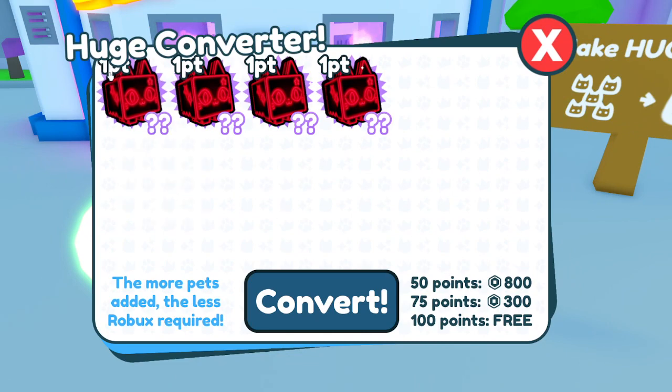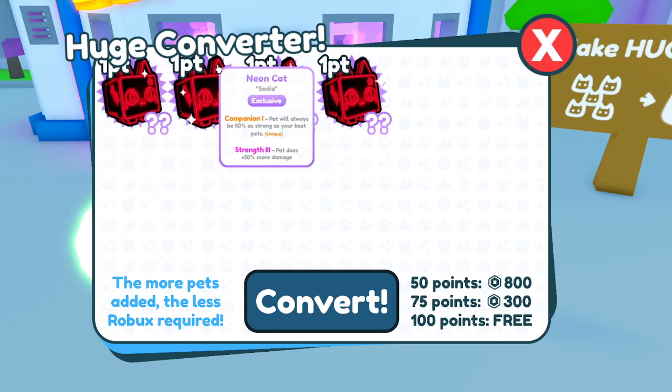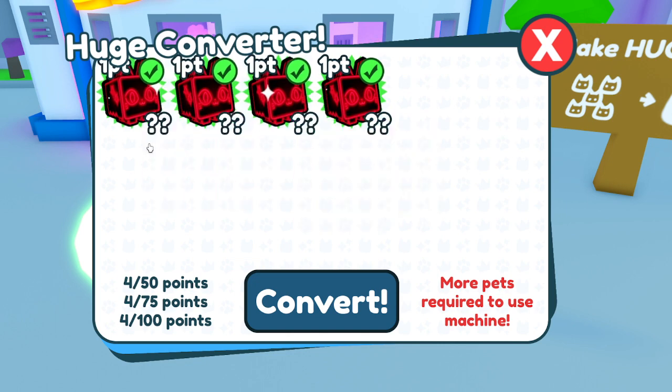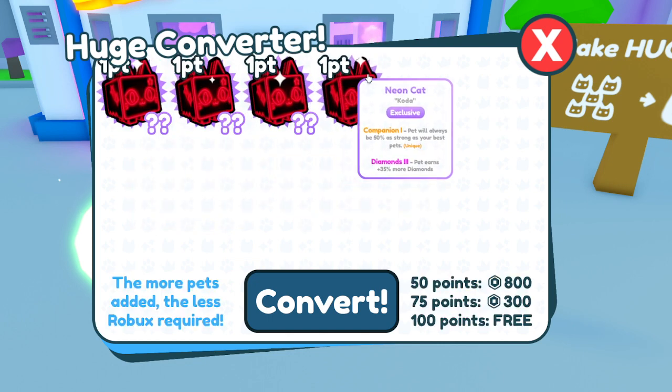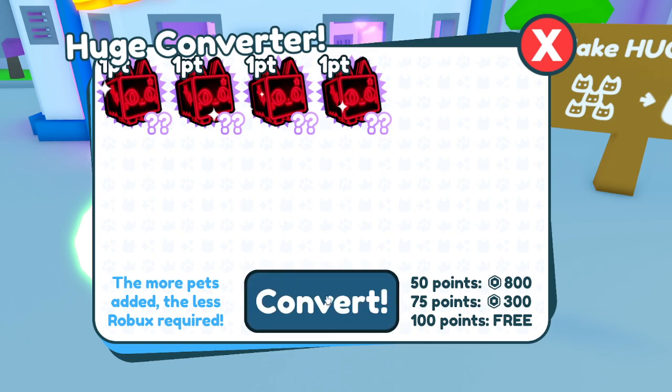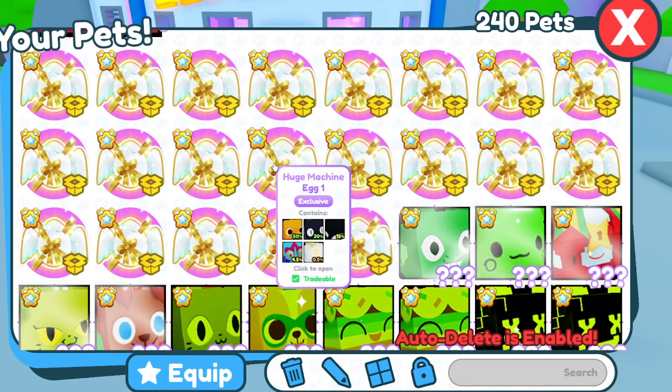You're going to go in here and you can see right at the top it says 1PT — that means points. I only have 4 points right now, which will not work. So right here it says 50 points is 800 Robux, 75 points is 300 Robux, and 100 points is free. So if you have a bunch of exclusives and it says 100 points, you will get it free. You're going to press convert and then you will get this.